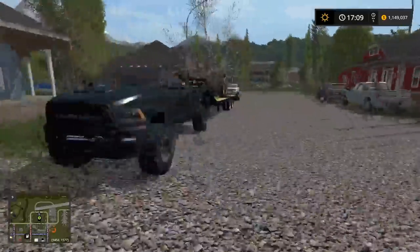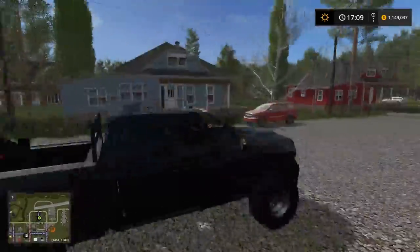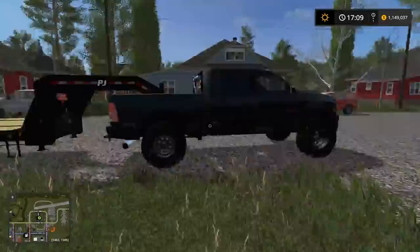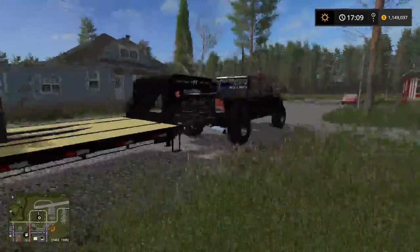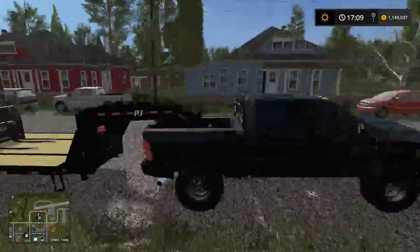It's gonna be a fun episode with this thing, that's for sure. Basically, what we're gonna be doing today is we're gonna be taking the pallets that we had from last episode and we're gonna be putting them on this trailer and transporting them to different locations around the KST map — people that ordered them. Last episode didn't go that well with the moving van, but we're gonna be using a flatbed instead — a PJ trailer.